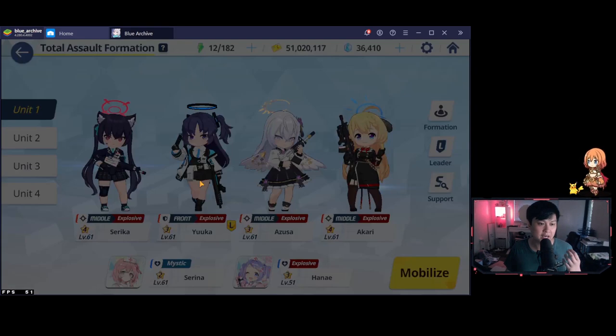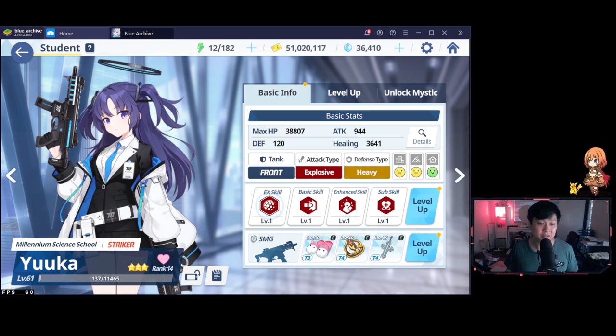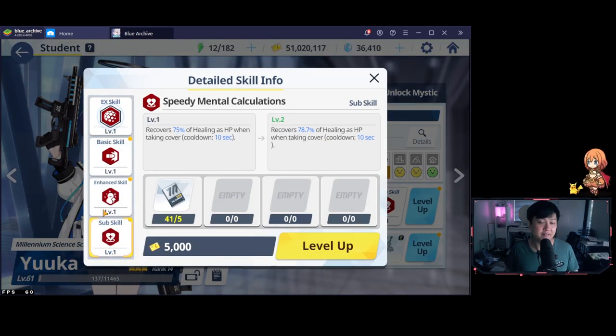After Serika, we have Yuka. She only has some tank items — T4 and T3 gear. She is a 3-star, however, at rank 14 for the relationship, but all of her skills are actually level 1. I have not invested overly much into her.